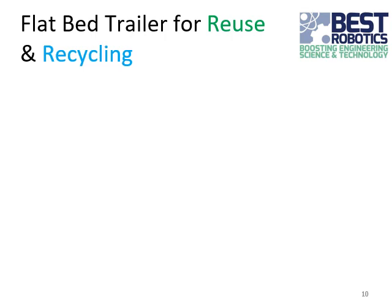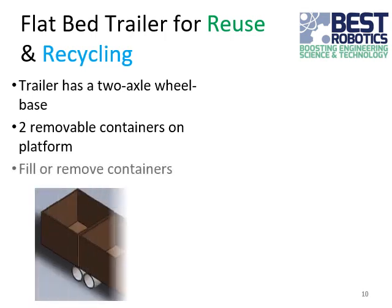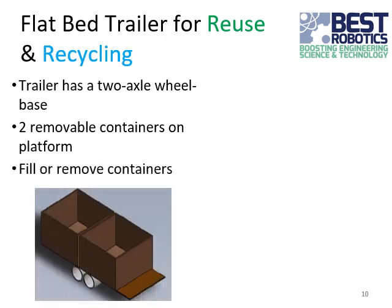Some of the materials on the site are valuable for reuse or recycling purposes. Your robot can move those materials to the recycling and reuse, or R&R, trailer. The trailer has a two-axle wheelbase, and on top of it at the start of each match are two removable containers. You can put the reuse materials in one container and the recyclable materials in another container. The containers can stay on the two-axle wheelbase, or you can take the containers off of the trailer and use the trailer for the pipe bundle.